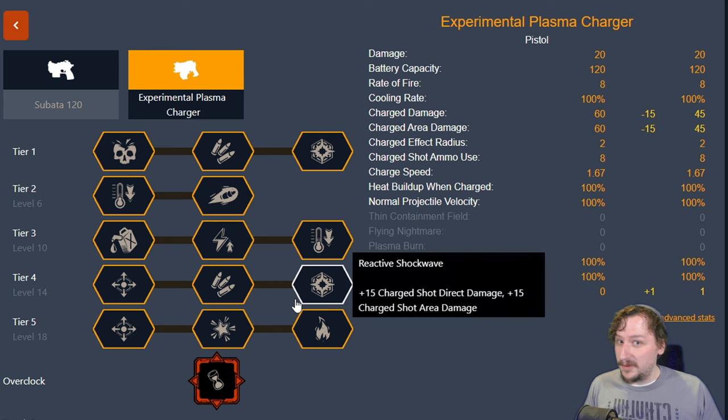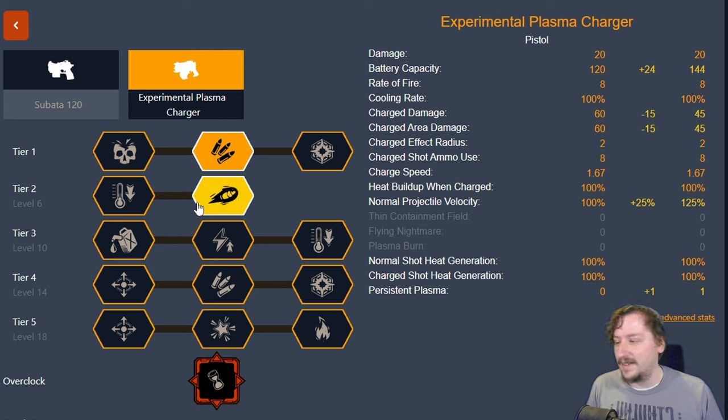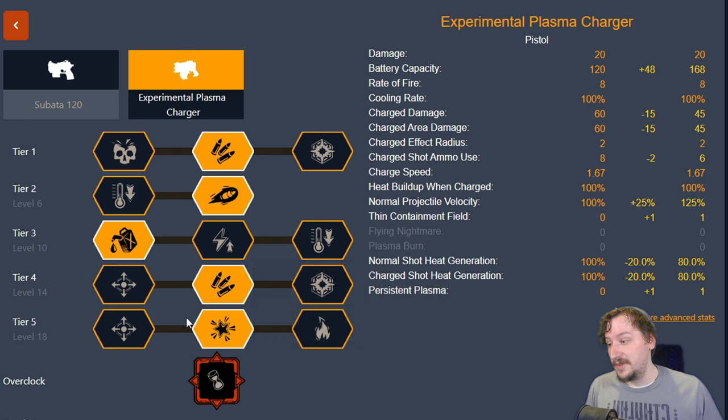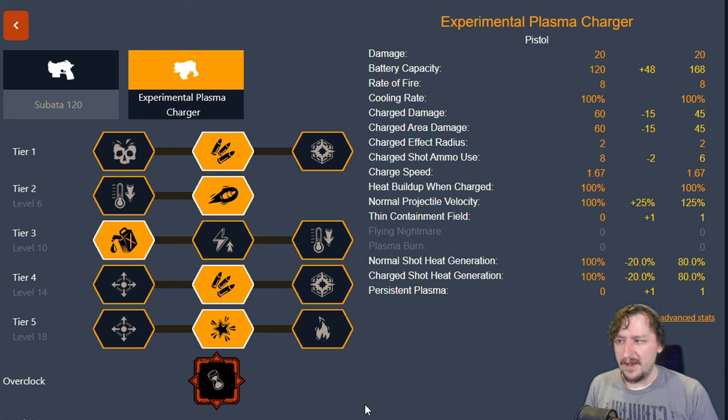The way I usually build persistent plasma is pretty much the same as my tool setup — go larger battery in tier one, ammo reserve in tier three, extra ammo in tier four, and then thin containment field in tier five. This is a pretty strong build especially when combined with the sludge pump. You don't need to be using thin containment field during combat — you can just charge this up and fire it at your sludge to light it on fire. The EPC is a very flexible weapon with a lot of utility. It can work in just about every role — single target damage, AOE damage, or utility — there's something there for everybody.